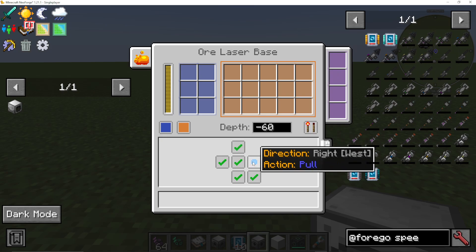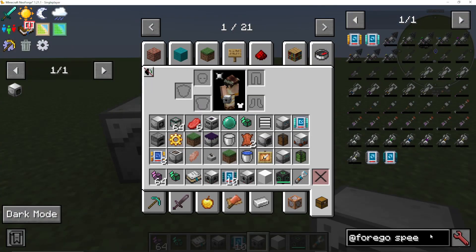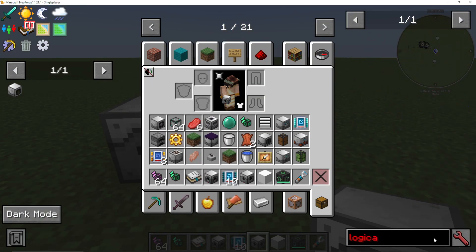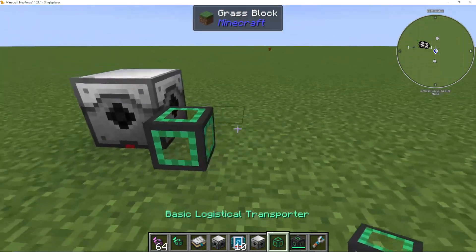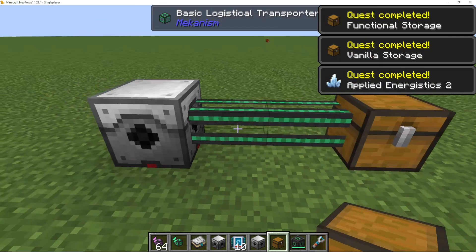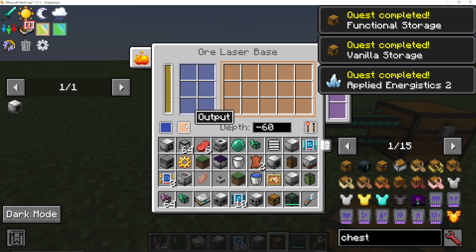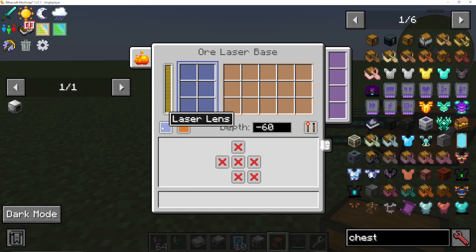Do we want it disabled, enabled, push, or pull? If we put it to push, for example, on the right-hand side, and I get a logistical cable for Mekanism, and then get a chest, what you're now going to see is that when items go into the output, they will be pushed out the right-hand side and into the chest.